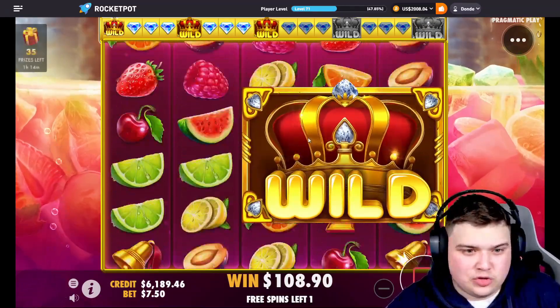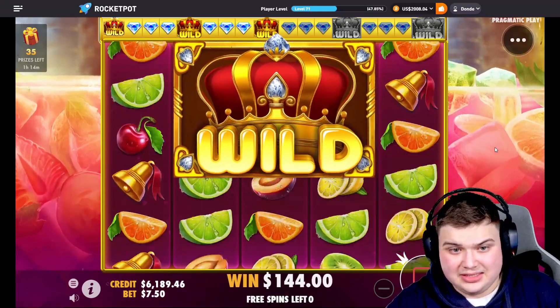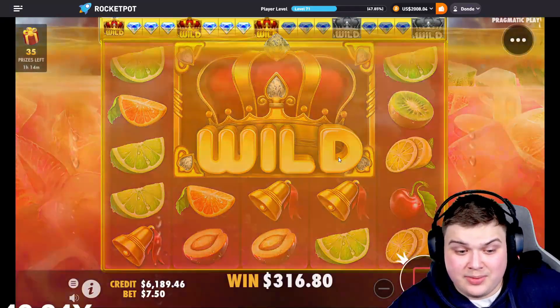Two more. Hey — plus three, plus two. So we do get a three by three wild but we only get two spins on it. Come on, we need it to move to the left at least — middle. Those are really bad symbols. It is going to be a pretty big loss, like half the money.